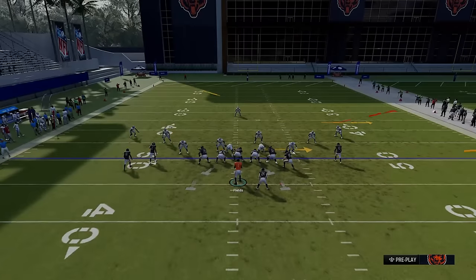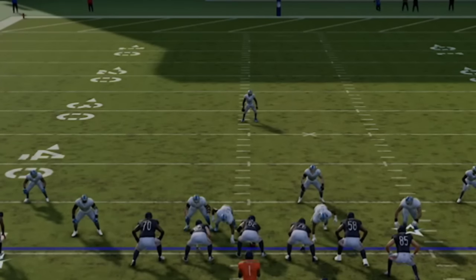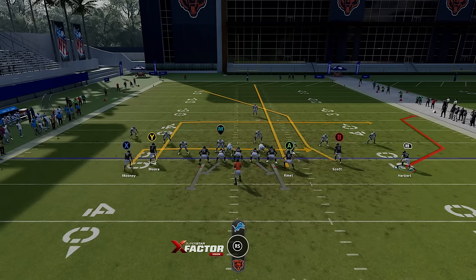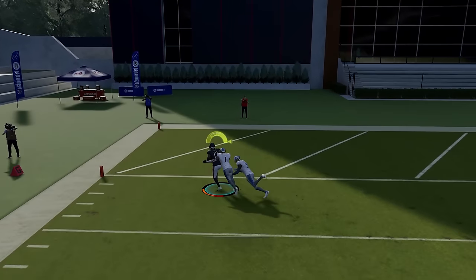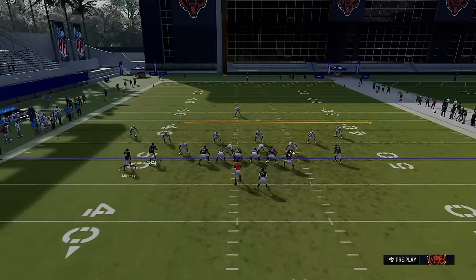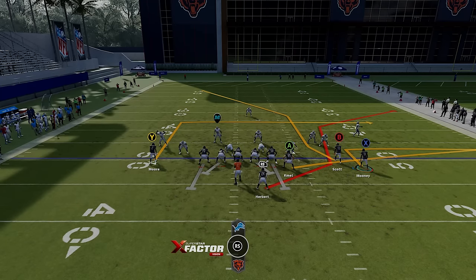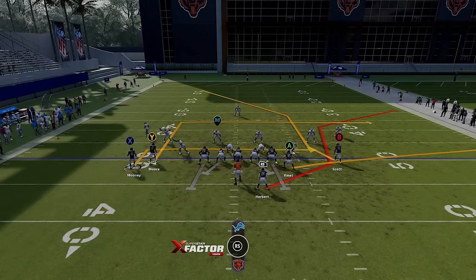Against cover one, you can motion across either receiver, but the best way to pull the safety as far as possible is the running back. When he flips out, the safety has to stay somewhat close to him, pulling him way over there. Motion out the running back and put the A receiver on a streak to pull back that safety. You have to be on a hash mark — that's why you get that single high safety look, which helps get the B receiver open faster. Once he gets across that safety, it's a very easy one-play touchdown.